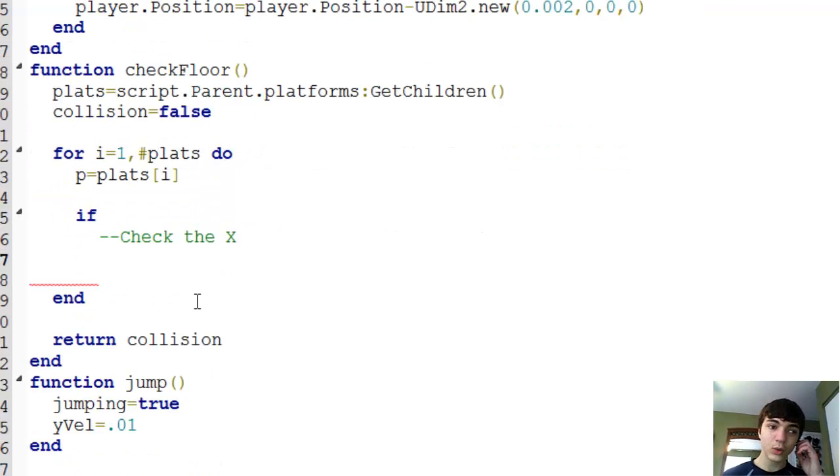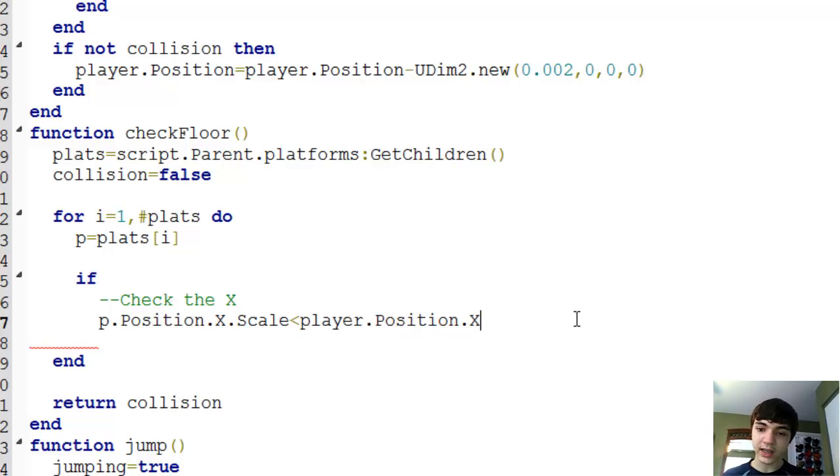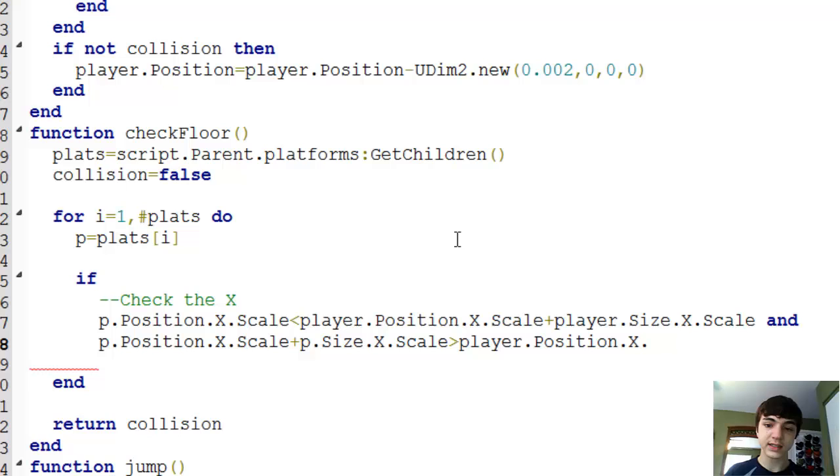Now in this if we'll check: if p.position.X.scale is less than player.position.X.scale plus player.size.X.scale, and p.position.X.scale plus p.size.X.scale is greater than player.position.X.scale. Then we also check for Y: the Y scale comparison for the platform position is greater than the player's Y direction as well.